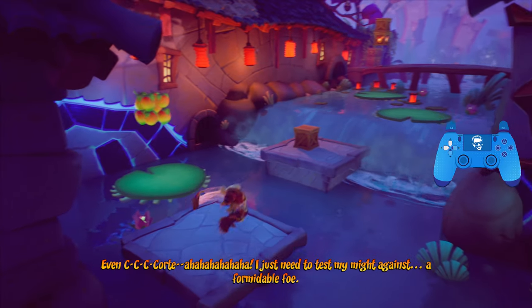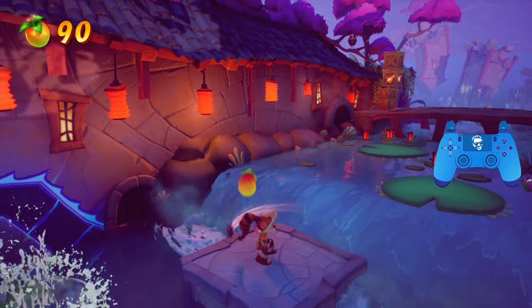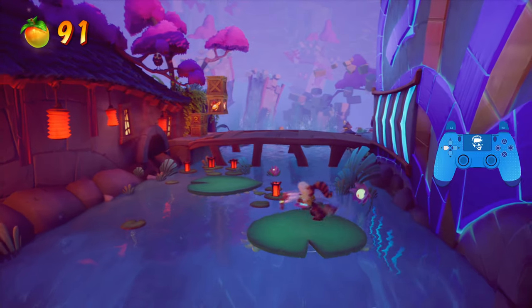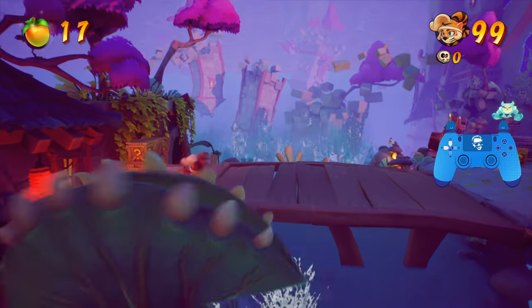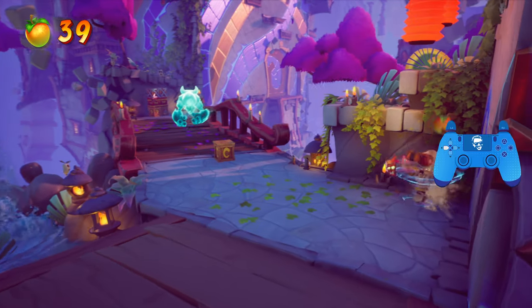Once you're on these platforms, you can grab these optional Wumpa Fruit if you like. That is a Venus Flytrap, or a Piranha Plant, so just make sure you avoid this. Do a sliding jump to grab these two boxes, otherwise you'll miss out on the one-up, and the plant will get it for you. But you'll still get credit for the box.